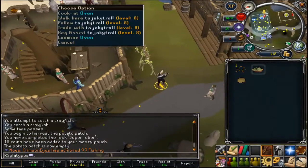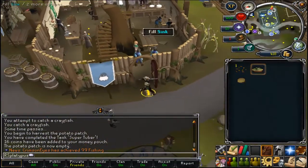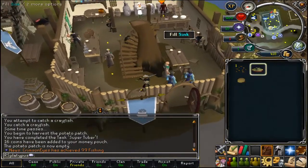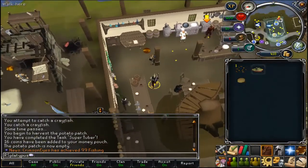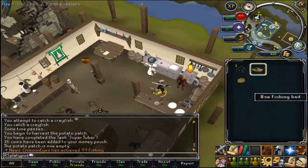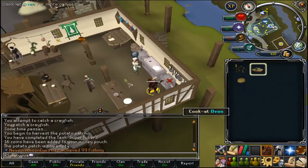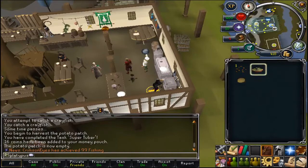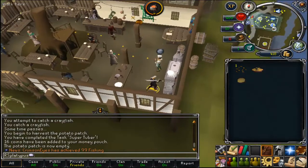You have to use the pie on the oven — you'll cook it. Now go back and talk to Niles.